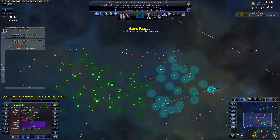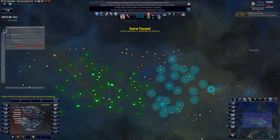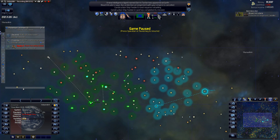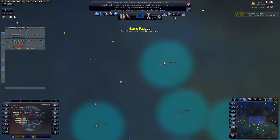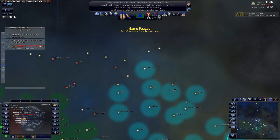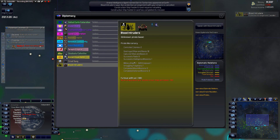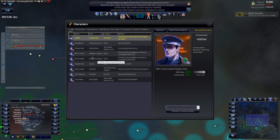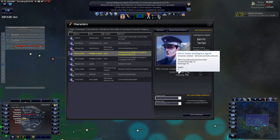Something happened here — they must have rebelled. The pirates no longer control this planet even though they have all the facilities there. That's very different and interesting. They now have three ships — they only had two before. Also, we did get a new intelligence agent — I completely missed that message. Counterintelligence and espionage — perfect.